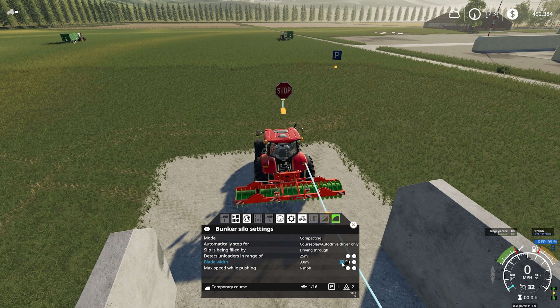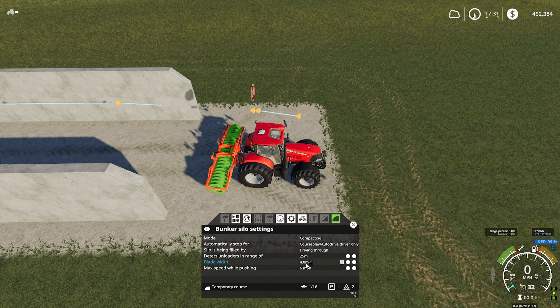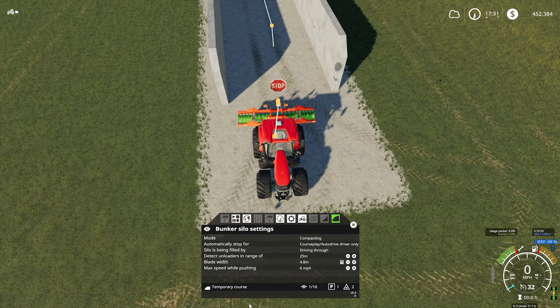Blade width is 3 meters but ours is actually 4.8, so let's bump that up. You can see the little adjustment there - I'll move that out of the way and use the mouse button to roll between the sizes, so 4.8 is the width. Max field speed while pushing is 6 miles an hour - you can reduce that, it's entirely up to you. I think that is us done.